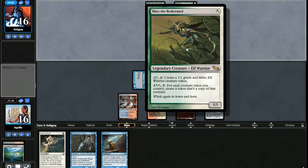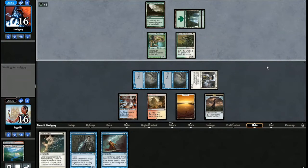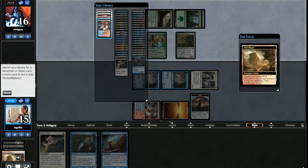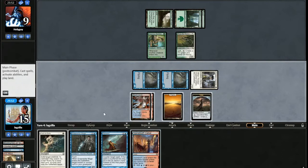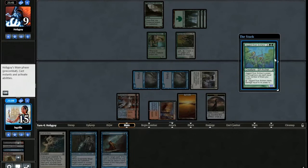Their second ability: free creature or token they control, create a copy — that's a token. I imagine they'll at least attack with Rishkar here, because that doesn't seem like a creature they want to be blocking with. I'll go ahead and Remand that, get another Steam Vent, and then keep beating down. Now I'll have Snap Remand. They're not attacking with Rishkar — interesting. So I guess this is like mono-green Elves, kind of a slower build with Rishkar. I'll just do my best to out-tempo them here.